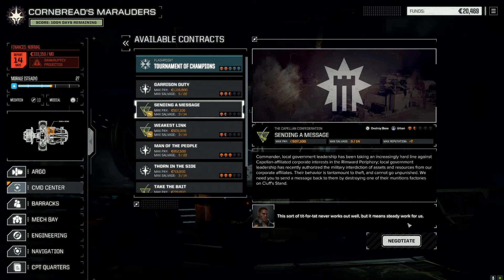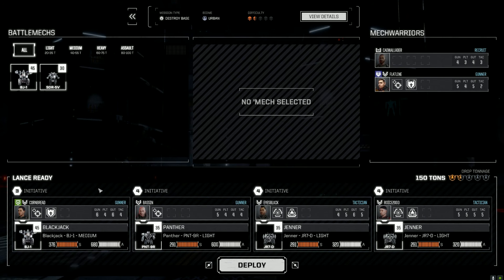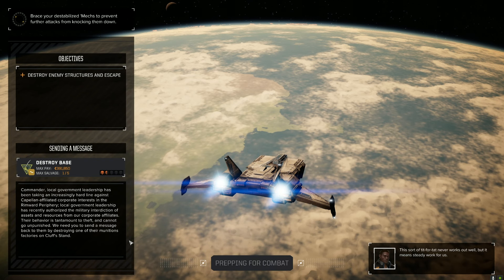Let's do a quick cash run before we get into the Tournament of Champions. I just want to make sure we're not going to hit bankruptcy anytime soon. It's a base-killing mission — let's negotiate and get in there. Here's what we're going to do: we'll run both Jenners, bring Flatline back in because he's a beast, and give him the other Blackjack. We're rocking a little more tonnage — two medium mechs and two light mechs. I know we all want to get into the flashpoint, but I'm worried about our career ending prematurely.